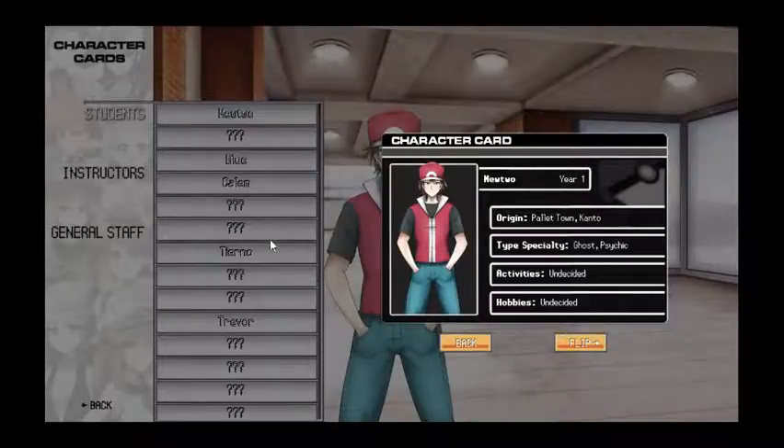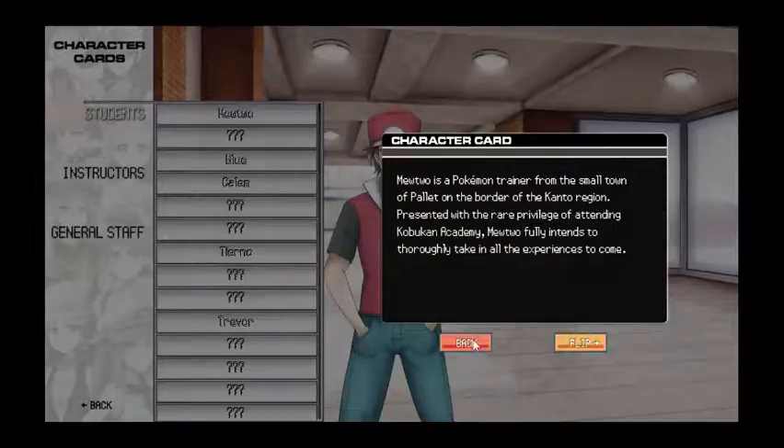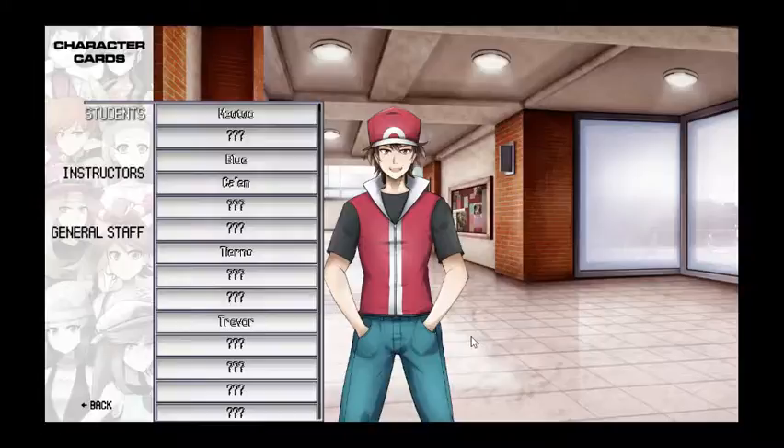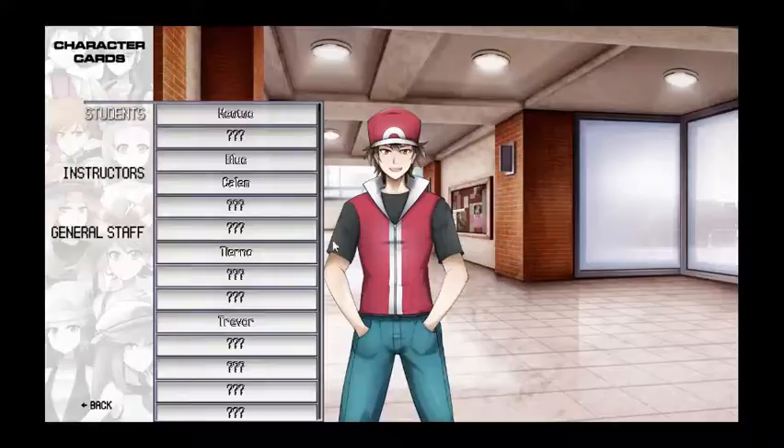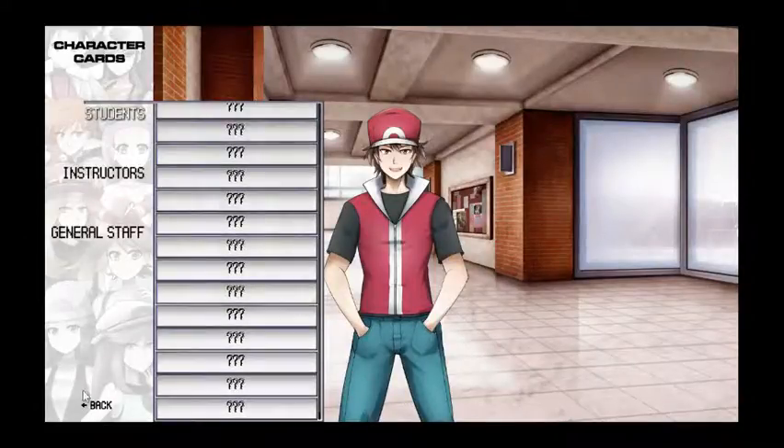We did unlock a few students — Canto, ours of course. They look very much like the character cards, or trainer cards. Callum, Cierno, Trevor, et cetera, et cetera, et cetera.